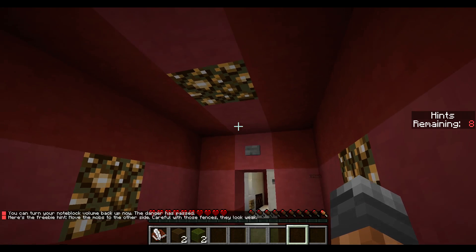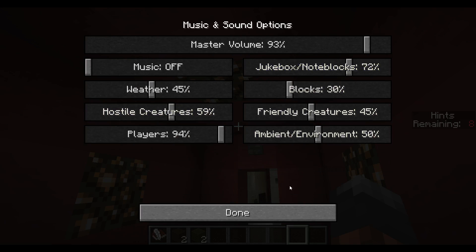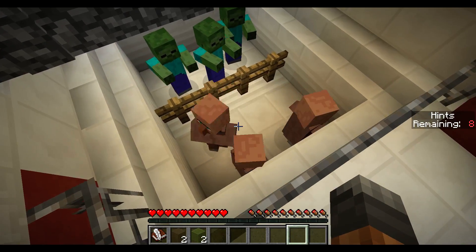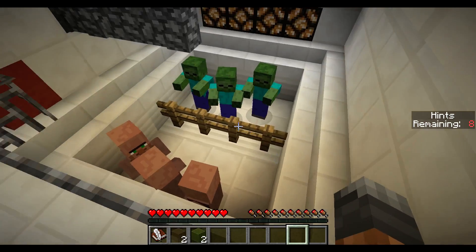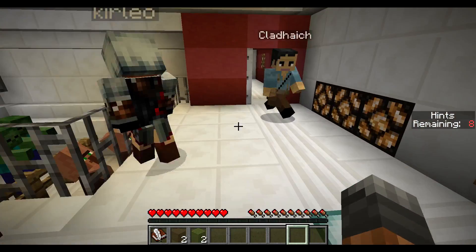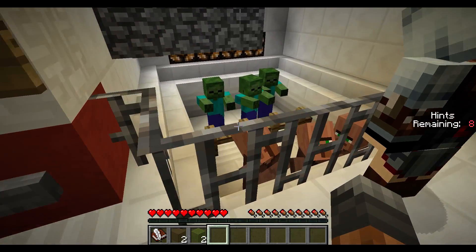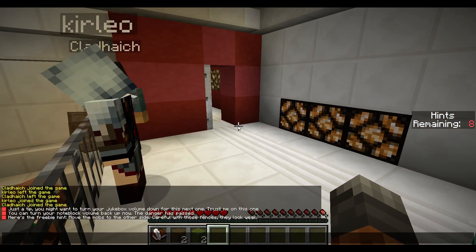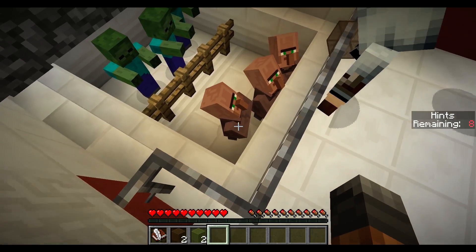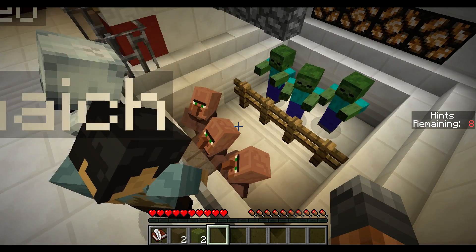You can turn your note block volume back up now - the danger has passed. Here's a freebie hint: move the mobs to the other side, careful with those fences, they look weak. Let's fix my sound. We have three villagers and three zombies, and we can transfer them. We have a selector for what we want to move.